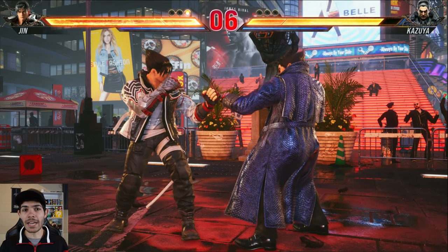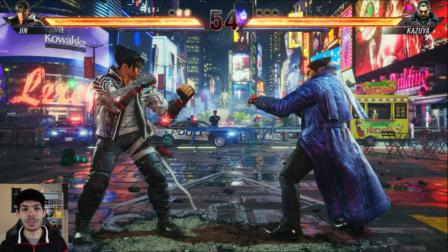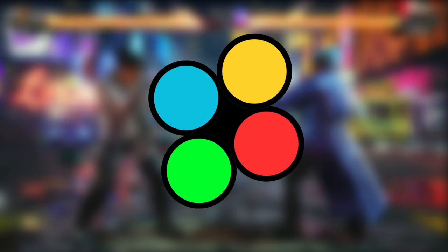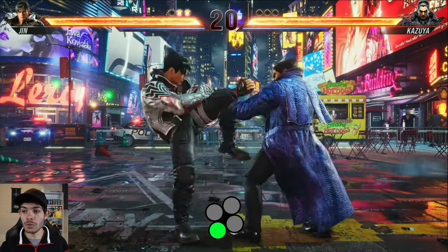Now whether you're playing on a PlayStation or an Xbox, you have shapes and letters to remember your attacks by. But personally, I think just remembering them with numbers is easier. So you can look at it like this: 1, 2, 3, 4. So we got 1, 2, 3, 4.